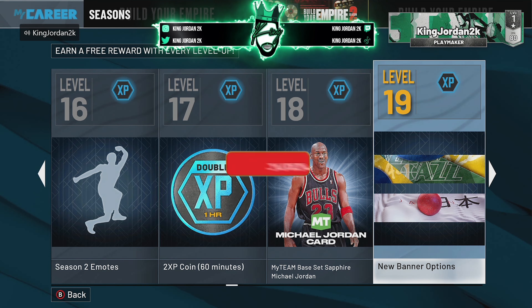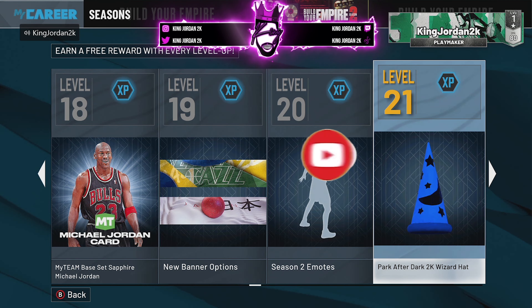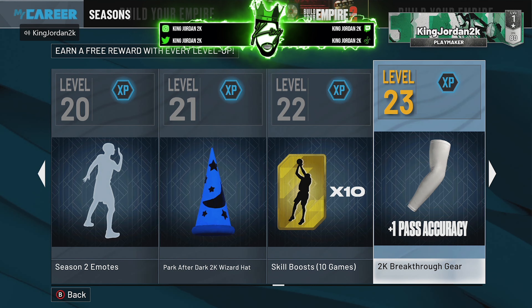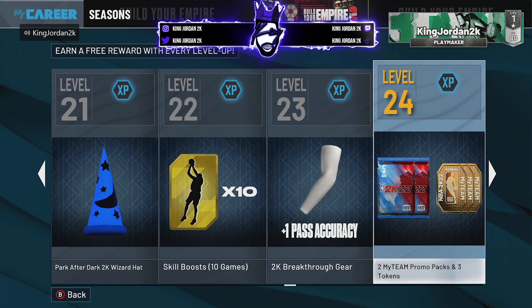Level 19, you get new banners. Level 20, you get season two emotes. Level 21, you get the Park After Dark Rizzard hat — I think that'd be dope. You get a skill boost for 10 games. You get a pass accuracy plus one at level 23. I kind of wish they gave us a plus five or plus four — maybe one of these seasons we'd get that. That plus one is cool, especially for someone who needs that plus one to get pro dribbles. Level 24, you get a MyTeam promo pack.